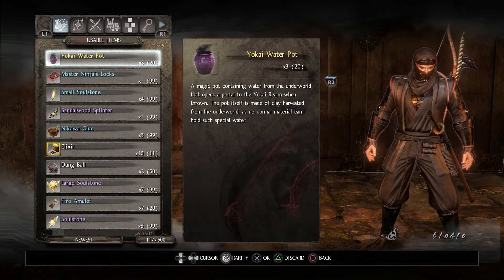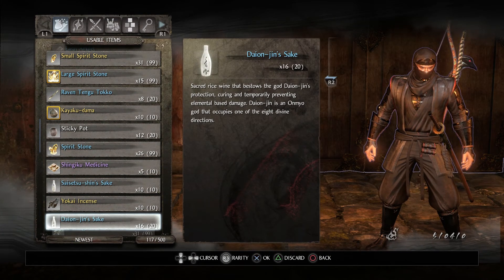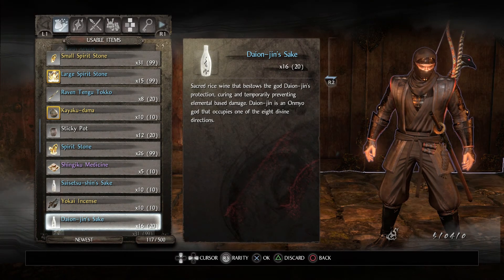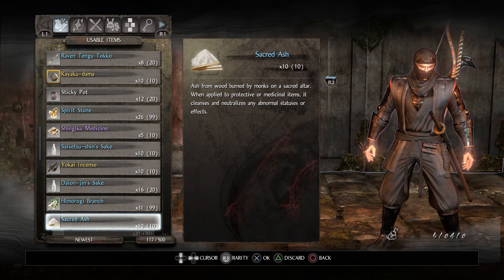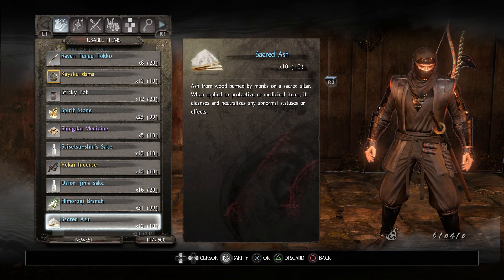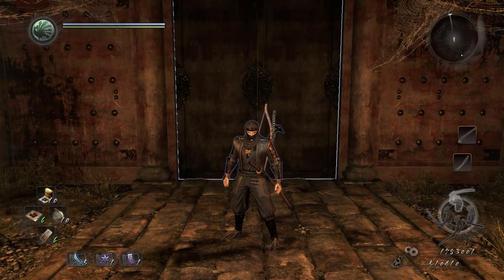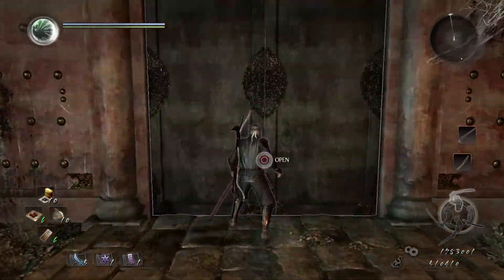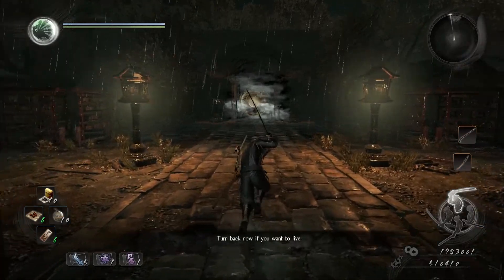A couple of other suggested items are the Dianjin Sake, which reduces elemental damage, as well as the sacred ash, because lightning elemental damage causes a slowing effect where your movement speed and attack speed will be slowed, and it stacks — so it becomes increasingly more detrimental if you get hit more often. The sacred ash will remove all those debuffs. I do realize that both of these items are rare, so if you don't have them that's fine, but if you do, I recommend having them equipped just in case.